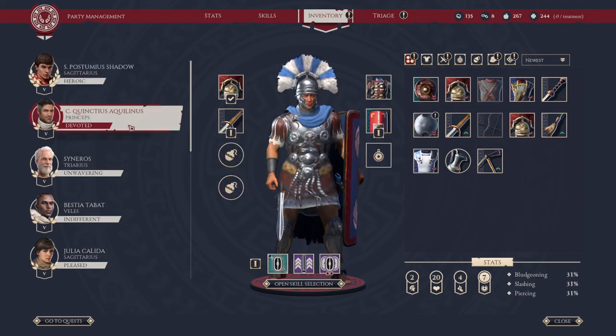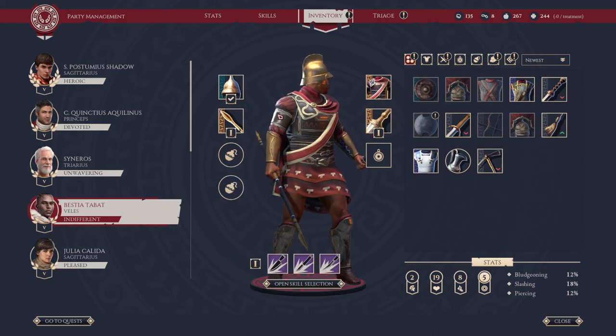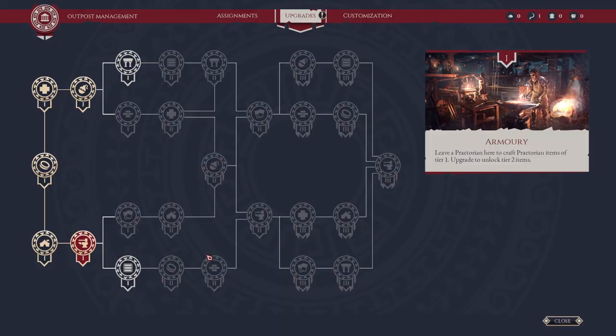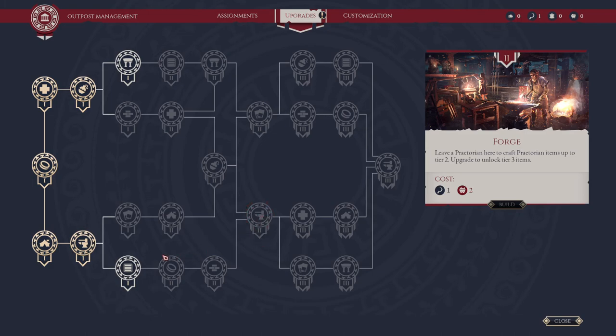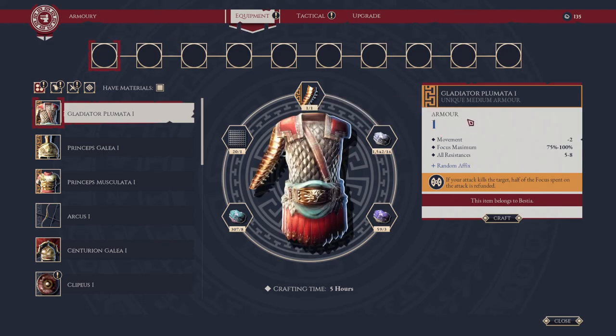When we get to Level 2 armory, which will take some time, I will be disassembling these unique weapons and then crafting Level 2 versions once we unlock that. To unlock Level 2 we have to get over to the forge, which will take some time to get to.